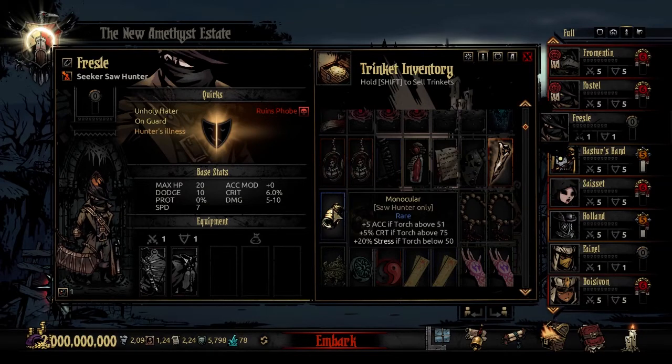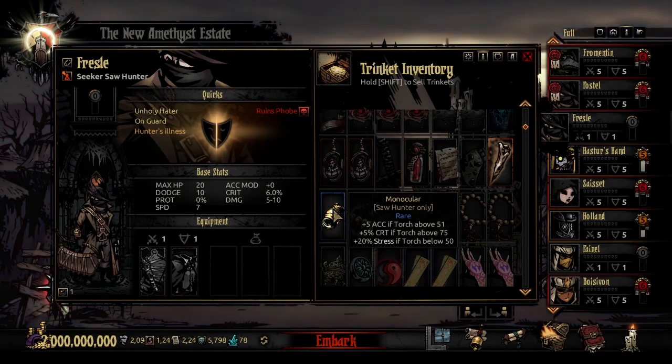The rare trinket is the Monocular. It adds 5 accuracy if the torch is above 51, a bonus 5% crit if torch is above 75, and inflicts 20% more stress on you if the torch is below 50. If you're equipping this trinket, you get pretty good bonuses at high light levels, but you really do not want to be in the dark - you won't get your bonuses and you'll be punished. If you're going on light runs, this is not a bad second trinket.